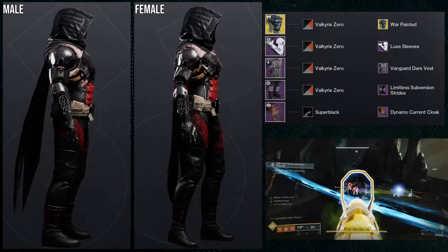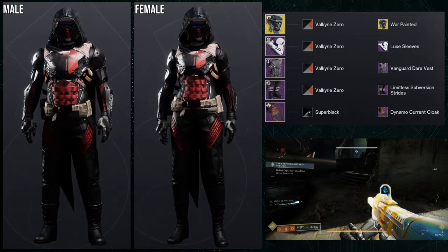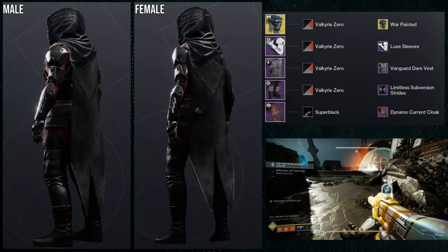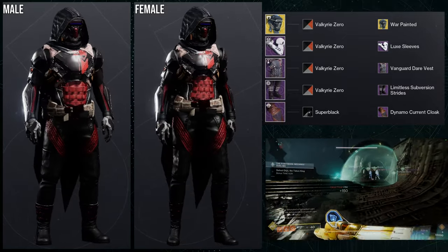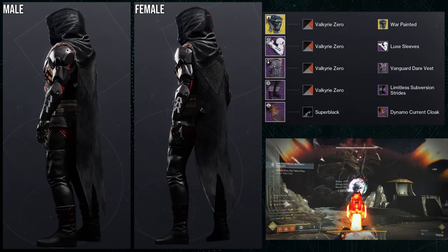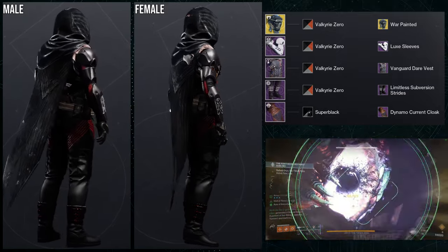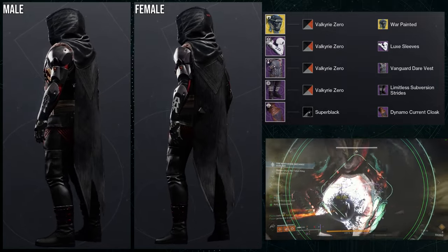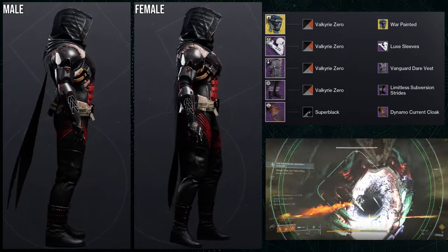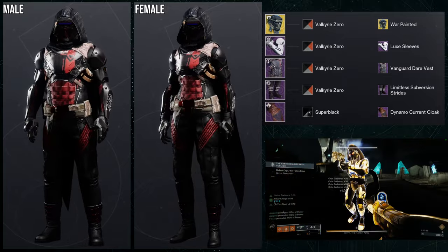My problem with this set is the chest piece doesn't match the boots at all. The only pieces I really like are the Luxe Sleeves with the Vanguard Dare Vest. I'd probably switch out the cloak and the boots — the boots are pretty terrible. The main issue is this chest piece is rough to work with: the red piece on the right side doesn't change color, and the shoulder bandages don't change color either, which is very unfortunate. I'd just go back to the drawing board with this one.